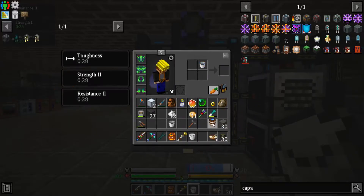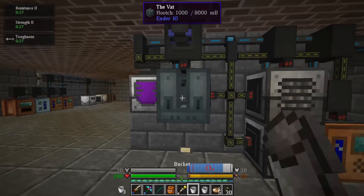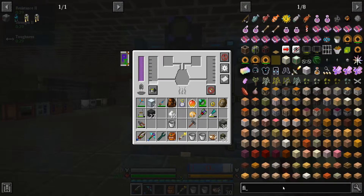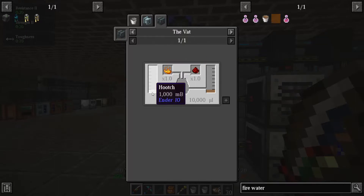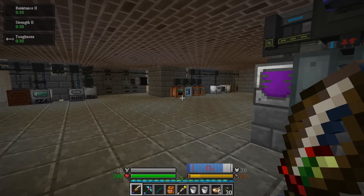I'm just going to do that to clear this bucket out. Now the hooch goes in — and now it's fire water. That was: a bucket of hooch, 1 blaze powder, 1 redstone equals 1 fire water.